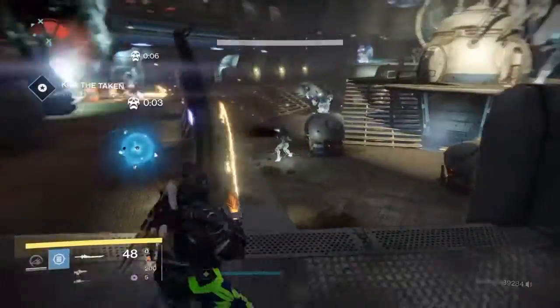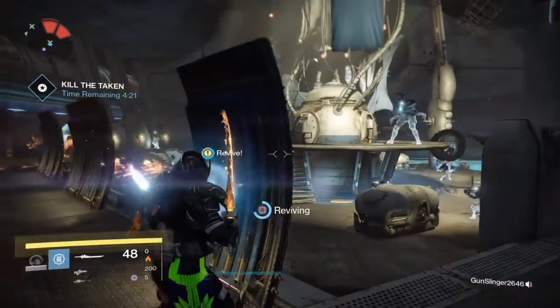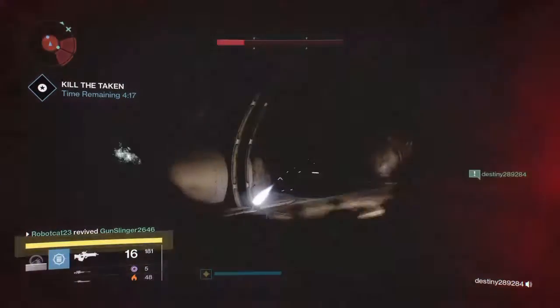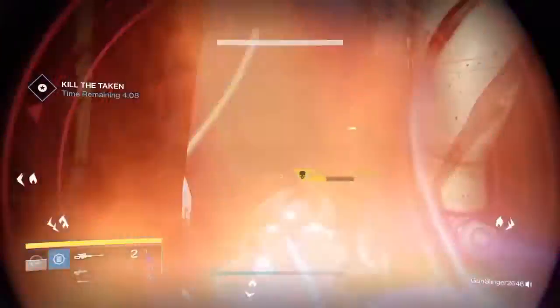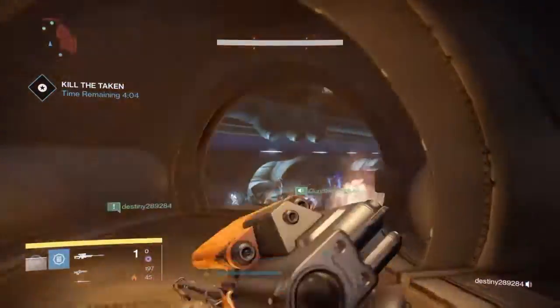In every room I would recommend using your super at least once. I use my super in the first room and the second room, and I save it in the third room until the enemies just get too overwhelming and we can't damage the boss. You want to get down to the boss by at least six minutes to make sure you have enough time to beat him.